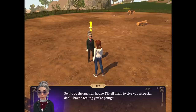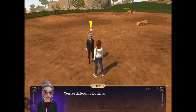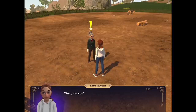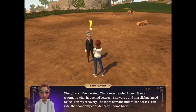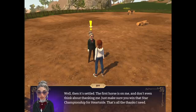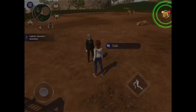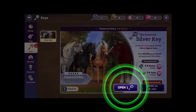'Swing by the auction house — I'll tell them to give you a special deal. I have a feeling you're going to need a few horses in your stable.' 'You're still searching for that perfect horse to help you qualify?' 'Yes, exactly what I need!' I'm not reading all that — the more new and unfamiliar horses you ride the better. That's actually wrong, by the way — if you're unconfident don't ride unfamiliar horses in real life! 'Well, I'll settle the first horse on me!' I wish my auntie would do that.